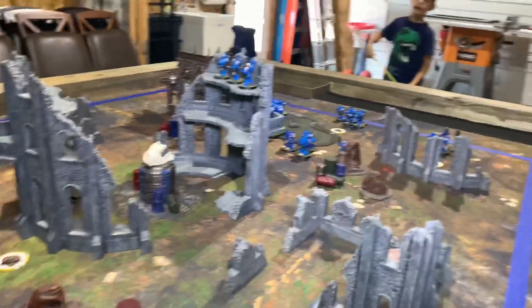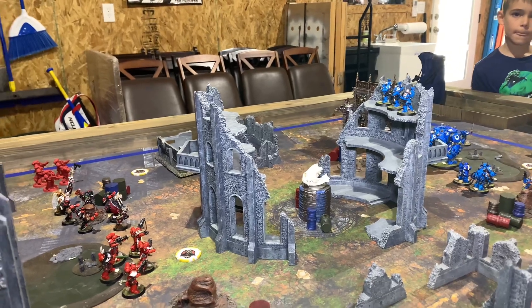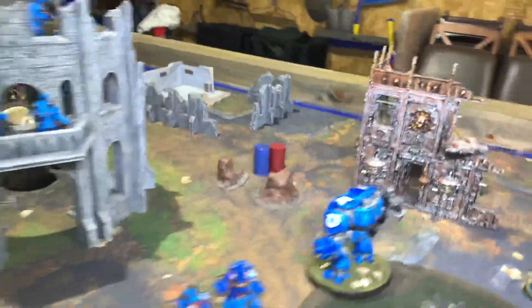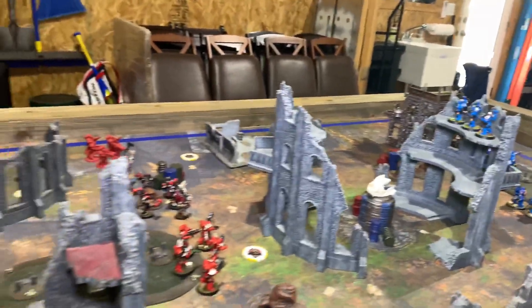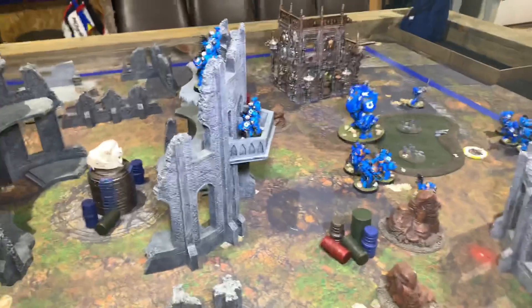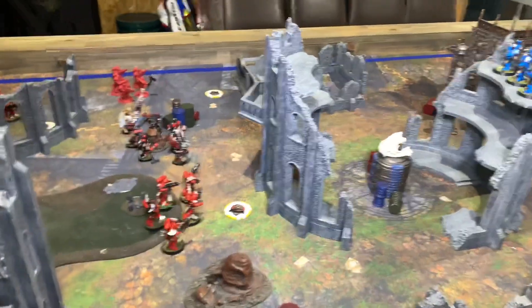Our twist card that G2 drew was Champion - you select a character with nine wounds or less, and they get plus one to their strength and toughness and plus two to their attacks and wounds. I picked my captain and G2 picked Tygarius as his champion to receive that bonus. I also have a ruse card that I get to keep secret since I have fewer points than G2. Let's roll off to see who goes first.